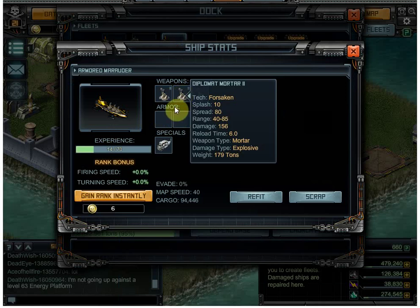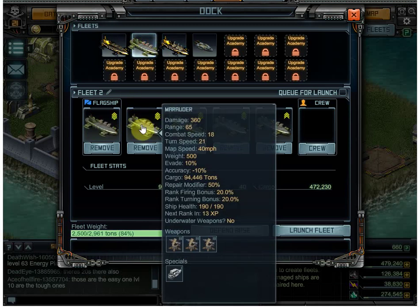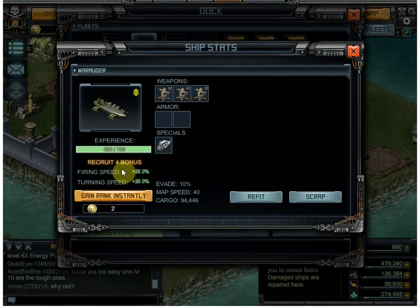I finished five mortar ships — diplomatic mortar twos with engine ones using the fancy maulers, which only Armor Games people get, and I have my missile ones. I've been ranking them up. Ranking up ships — besides getting the yellow indicator — does two things for you. At rank four, I get a 20% bonus to firing speed for any gun on the ship and a 20% bonus to turning speed.